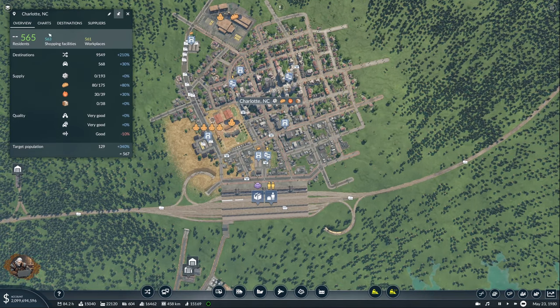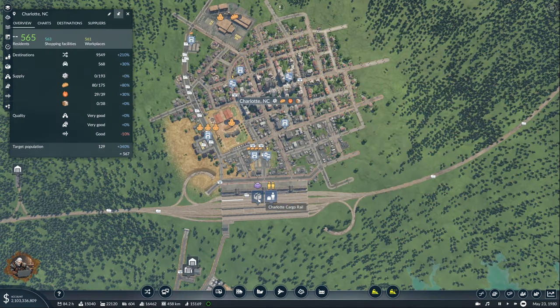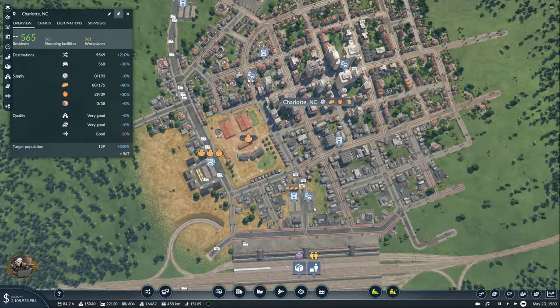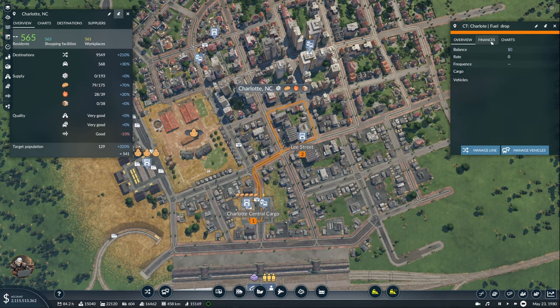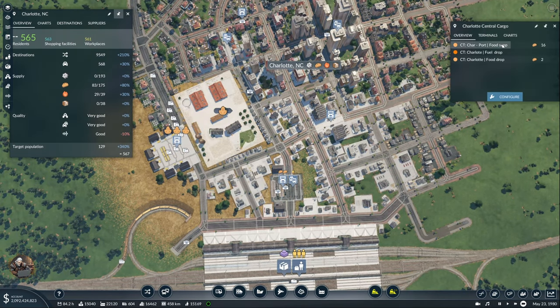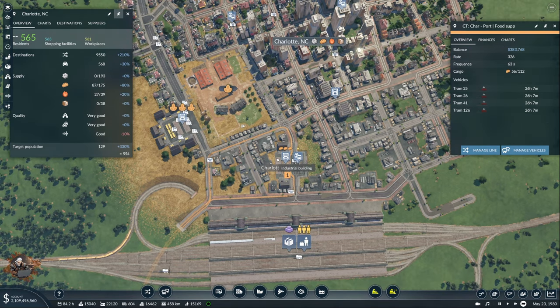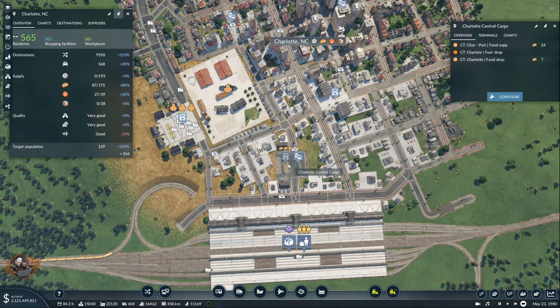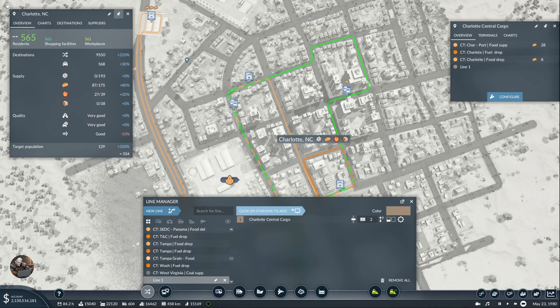Okay, now question — fuel is handled. But the goods, I doubt, are in range. Nope. So that means fuel and food. There is a fuel drop — no, but it doesn't work. What other drops do we have? Food supply. Oh yeah, yeah — that's to the port. Okay, well, we need to add one line from here to there, right? Sunset Street — no, that should be commercial drop.